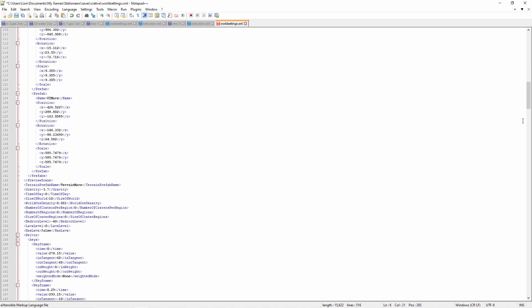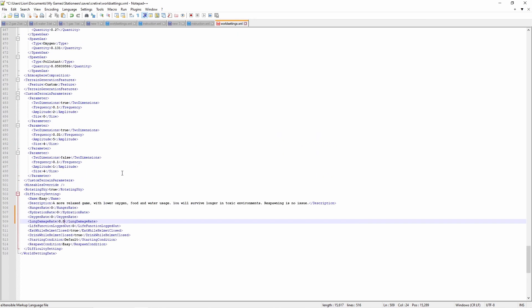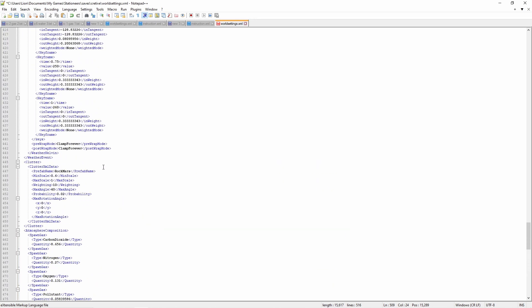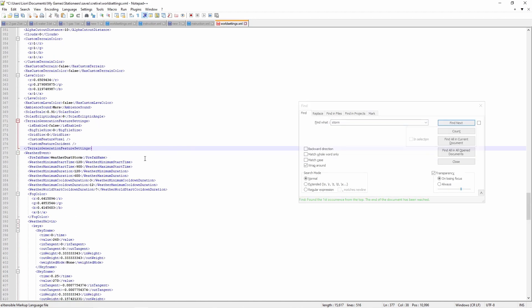If you go right down to the bottom you'll see the difficulty setting. It says easy, but there's a hunger rate which you can change to zero, hydration rate you can change to zero, oxygen rate you can change to zero, lung damage rate the same. You can edit loads of different parameters within the world settings file — you can even take out storms, though I've never done that myself.